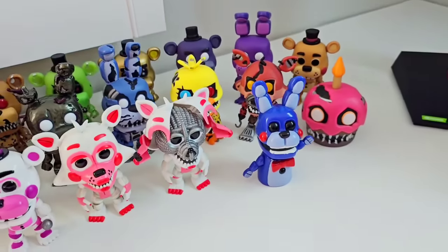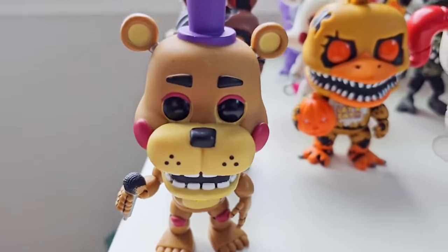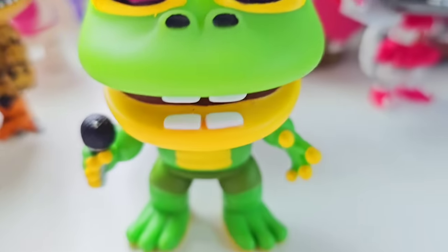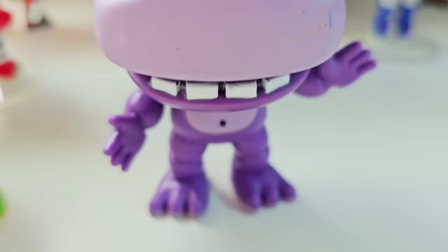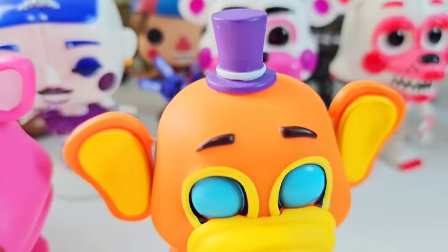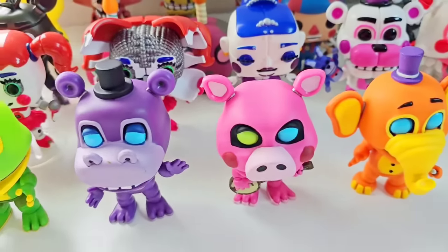Now let's check out the next wave of Pops, which is Pizzeria Simulator. Starting off with Rockstar Freddy. After Rockstar Freddy is Lefty. And after Lefty, we have Happy Frog, who's happy. After Happy Frog, we got Mr. Hippo. And after Mr. Hippo is Pig Patch. And after Pig Patch, we have Orville Elephant. I'm pretty sure I'm missing Helpy in this wave, but it's a fairly complete wave — there are no exclusives in this wave or anything.